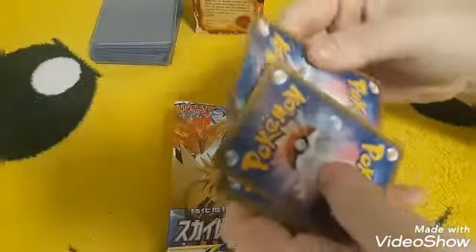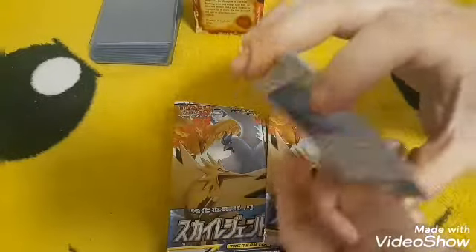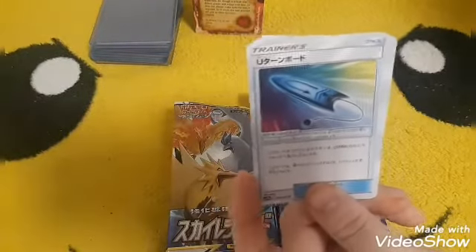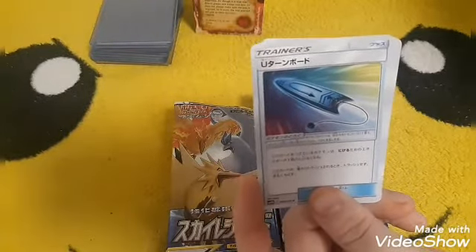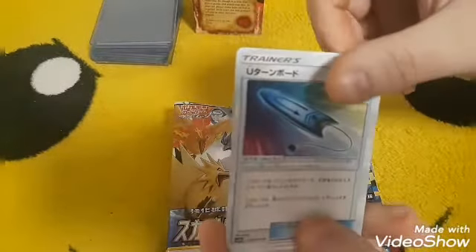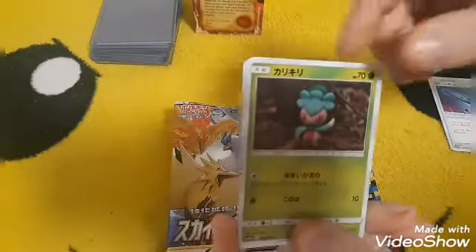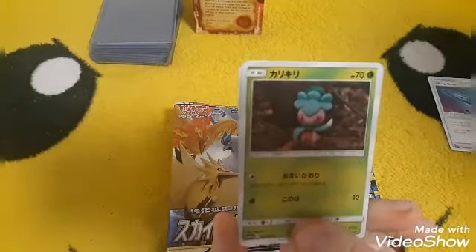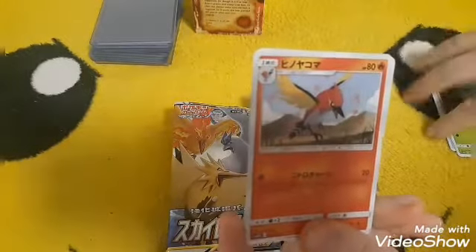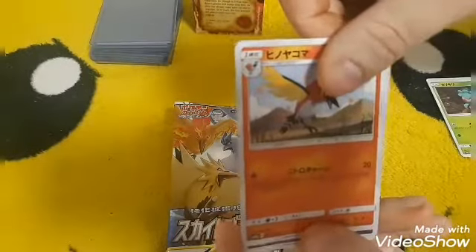I believe the card trick is just one card from the back. So we're starting this off with a U-Turn Board trainer. And what is this Pokemon — I don't know all the names of the Pokemon. I have a list over here but my phone's not working. I think that is Fletchinder.